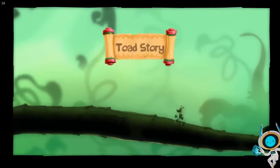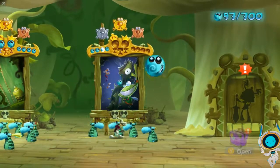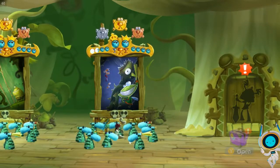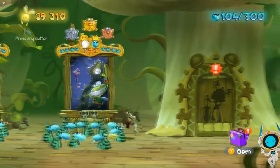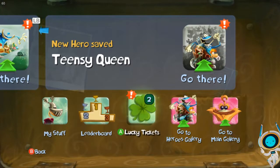Let's jump back to the Toad Story Lobby and scratch our lucky card that we got. You've reached the fifth level of awesomeness — five thousand lumens. Fair enough. And we unlocked a new hero, the Teensy Queen.